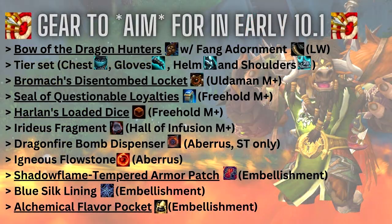Here are a few examples of gear I'm aiming for early in 10.1. The best way to increase your damage is Trinkets and your weapon — and of course Tier. I've already crafted my Bow of the Dragon Hunters, which is the easiest way to get a max level weapon in 10.1. I have Fang Adornment on it currently. Other embellishments you can use include the Shadowflame Tempered Armor Patch — you can do one or two; if you do two, drop the Fang Adornment or Blue Silk Lining. The Alchemical Flavor Pocket doesn't count toward your allotted two embellishments. You'll be running Freehold a lot — there's really no bad drop there — but I'd prioritize Harlan's Loaded Dice and a Seal of Questionable Loyalties.